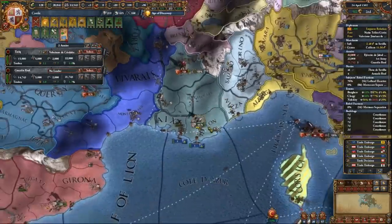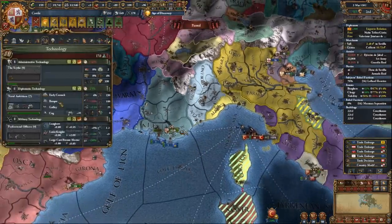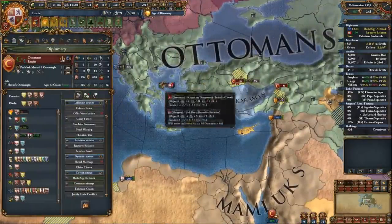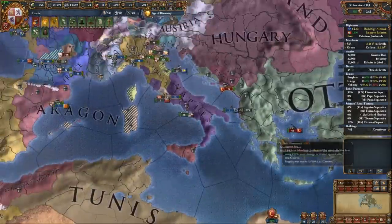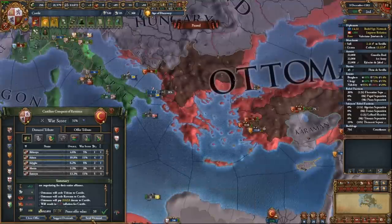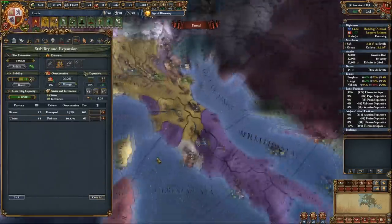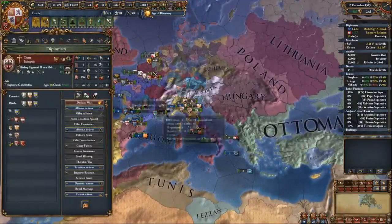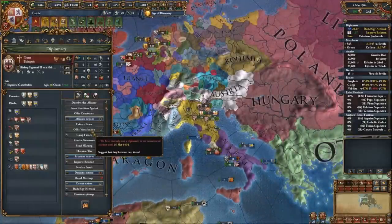The big bonuses of the System of Councils government are the extra two diplomatic relations and extra admin monarch power. Beyond that is the Council Consensus mechanic — a bar that gains progress based on your monarchs' abilities. If the bar is full you get administrative efficiency, which decreases core cost and reduces overextension. You can also spend half the bar to call a meeting, giving one of 9 modifiers — 3 per monarch point type — plus one extra monthly monarch point of the related type. The modifiers include extra army tradition, diplomatic reputation, or missionary strength. I ended the Ottoman war with the two Italian provinces and about 2,000 ducats.